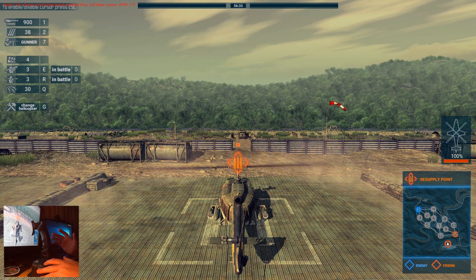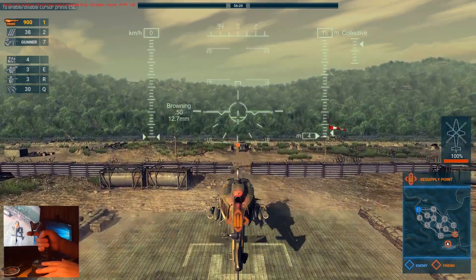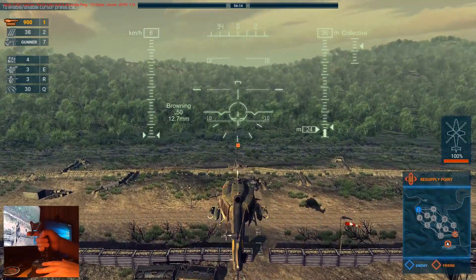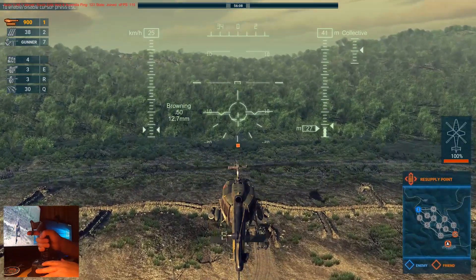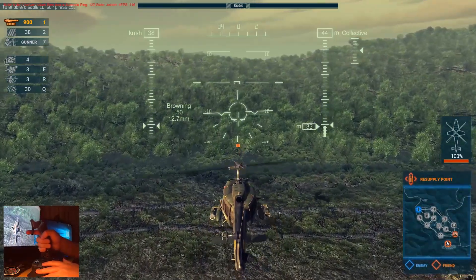At the moment we are alone — this is going to be a single fly-out unless somebody else joins the room. At 50% collective we're up. The HUD has changed a little bit. In the top right corner you can see the collective position — if I scroll it down, 50% — so you can see the relative collective position based on what I've got on the throttle, which is nice.